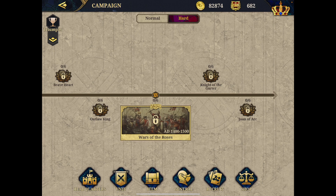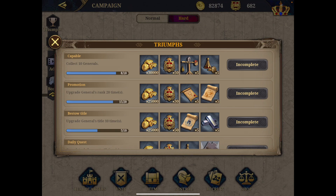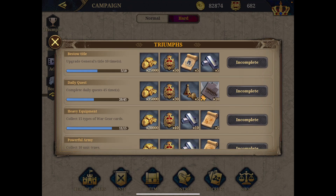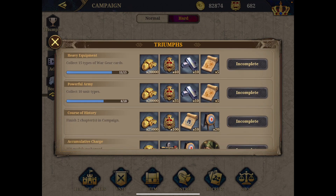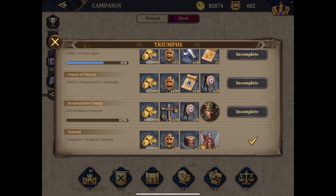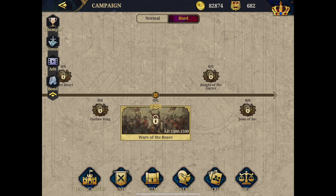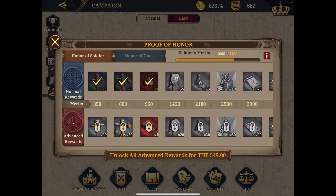To complete the guide — in my guide list you'll also find combat tips, more details on gears, and on military units. The triumphs section shows all available awards: collect 10 generals, upgrade the general rank 20 times, upgrade the general title, complete requests 45 times, and so on. Keep an eye on those, because sometimes you're just very close. There are also the triumphs you've already completed. Then there's the honor system — honor of soldier, and honor of quest. Honor of soldier is obtained by upgrading the soldier level.